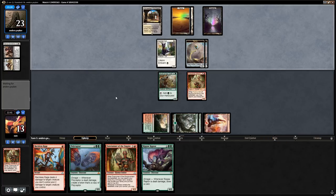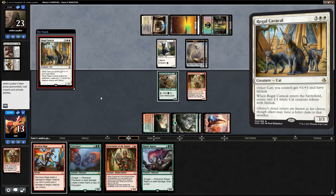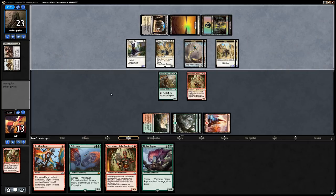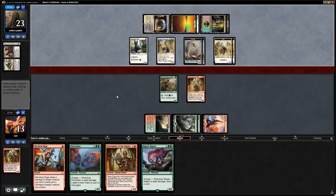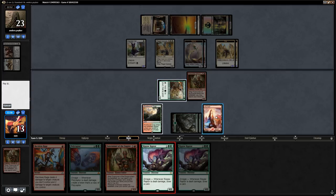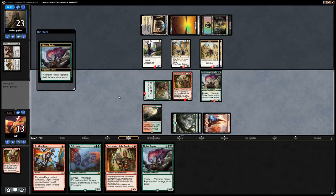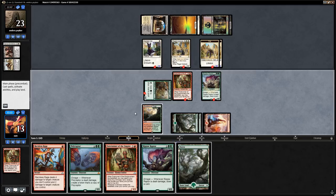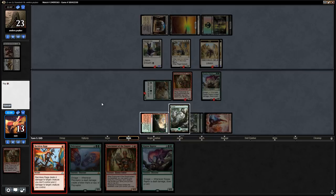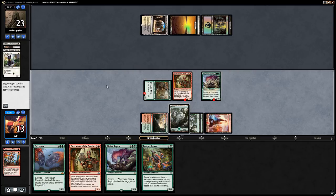No attacks from opponent — let's see if we get to clean up the 1/1s. Regal Caracal — that was a potential reason to get Swordtooth. Don't think we'll see any attacks. Now we can go Ripjaw plus Reckless Rage to clean up all the opponent's creatures. Play Forest, play Reckless Rage, and draw another card. We should have waited with playing the Forest there, but let's get in for one.